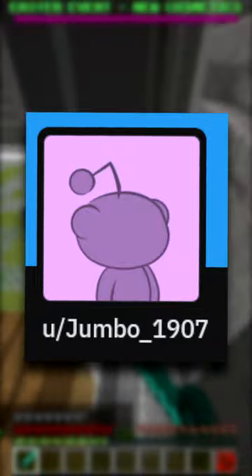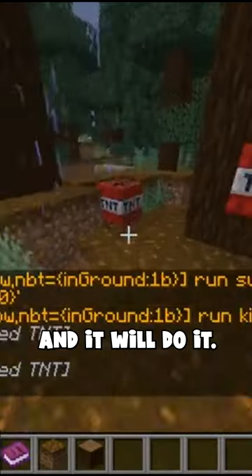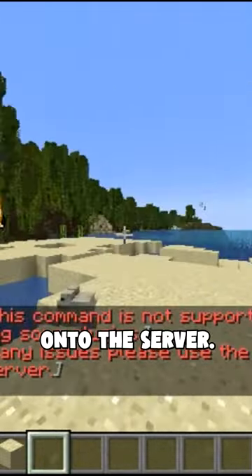U slash Jumbo1907 modded a version of ChatGPT into Minecraft using a plugin that you can literally just tell to do something and it will do it. Just get a book, type in your command, and it converts your prompt into Java code and executes it onto the server.